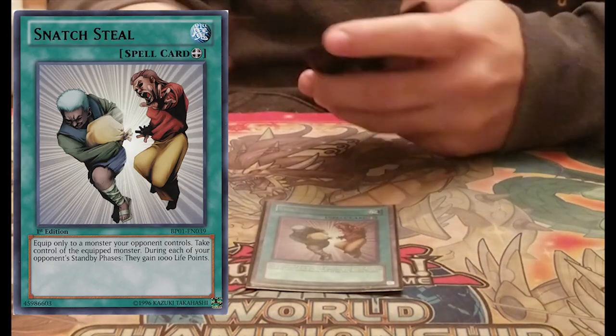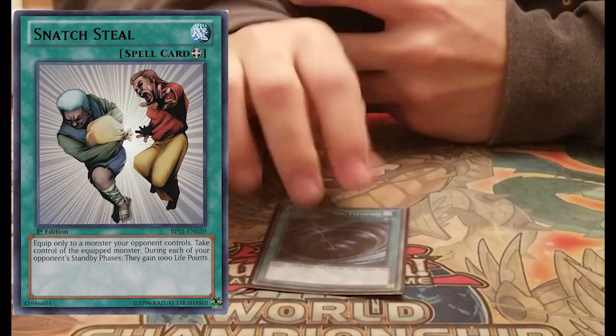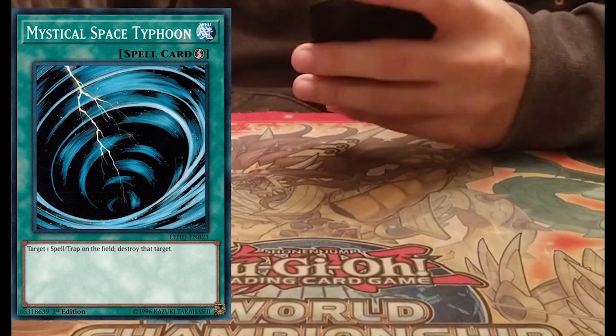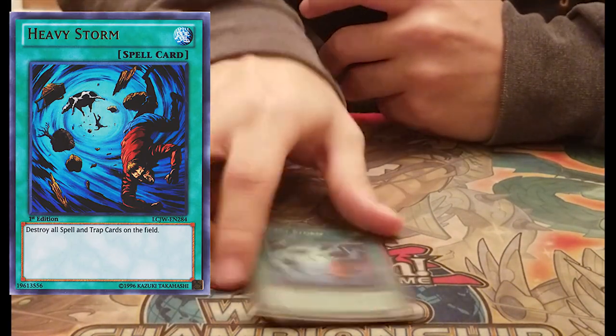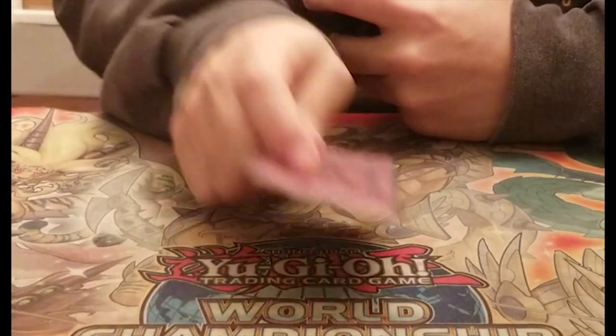One Snatch Steal — staple, you take their monsters. One MST — staple, one of the few ways to get rid of back row. And Heavy Storm — another way to get rid of back row. Staple. I don't play Premature Burial; I don't think it's good in Chaos.